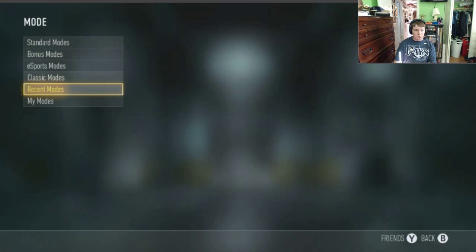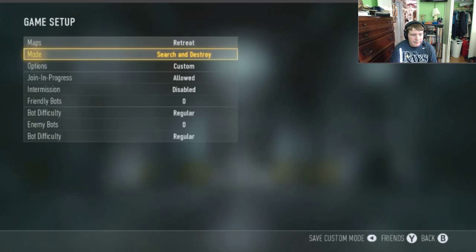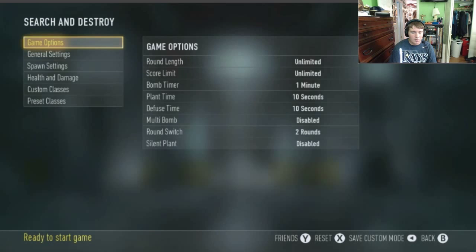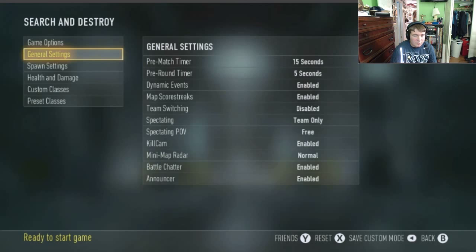For the map, I recommend Riot because you're going to play in the police area. Set the mode to Search and Destroy. For options, I put round length and score limit on Unlimited so that the kill cam comes up when the person is eliminated, not when time runs out. For health and damage: Hardcore Mode Disabled, Health 200%, Health Regeneration on Normal — I don't really see a difference between Normal and Fast for this mode. Friendly Fire Disabled, Number of Lives set to 1 because it is Search and Destroy. If you want to randomize teams, just click Auto Assign.